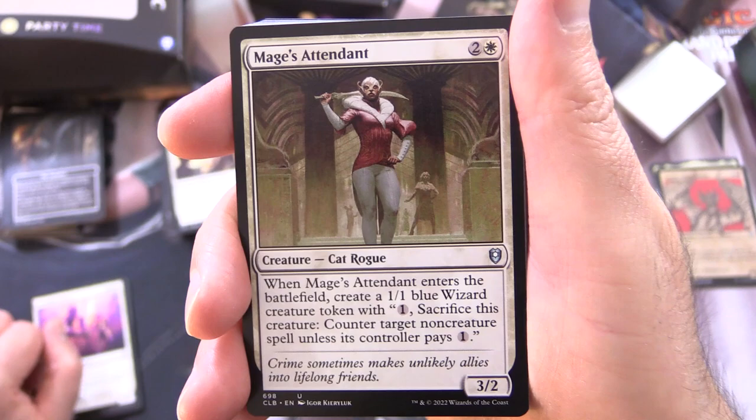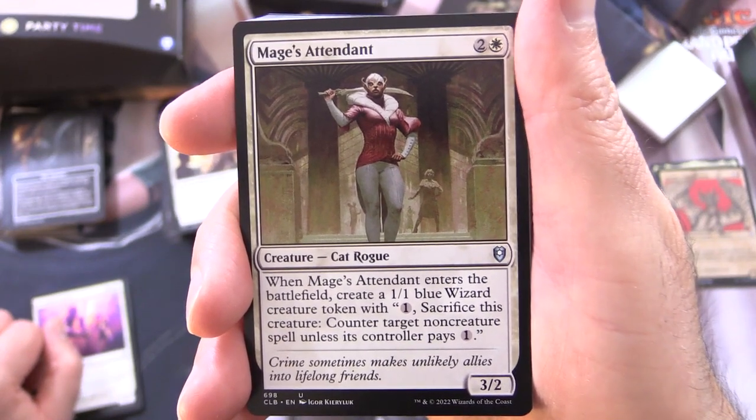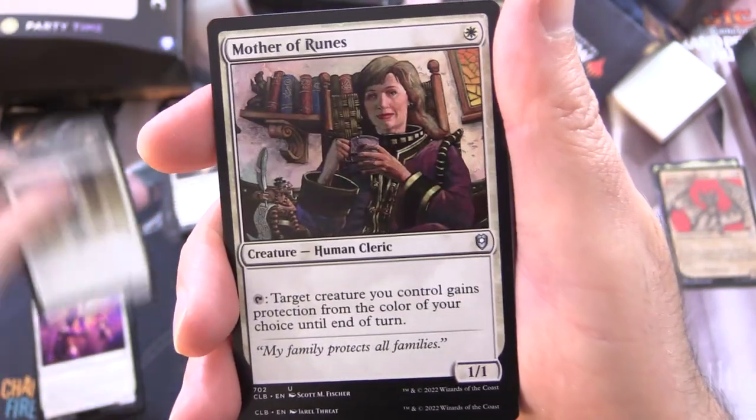Mage's Attendant is a Creature Cat Rogue, 3/2 for 3. When it enters the battlefield, create a 1/1 blue Wizard creature token with: pay 1, sacrifice this creature — counter target non-creature spell unless its controller pays 1. So you've got your Rogue and you'll get a Wizard out of that.